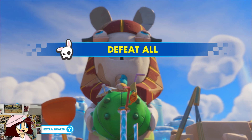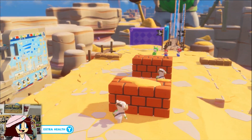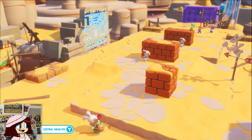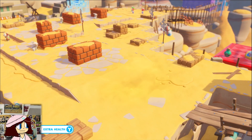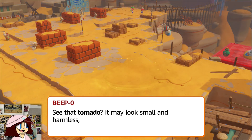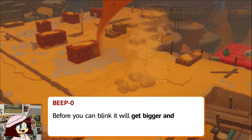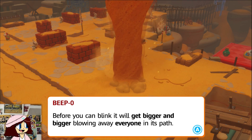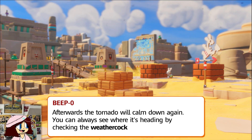Beat them all — classic, most common type of mission. See that tornado? It may not look small and harmless, but in the desert things can change in a hurry. Before you can blink it will get bigger and bigger, blowing away everything in its path. You can only see where it's heading by checking the weather.